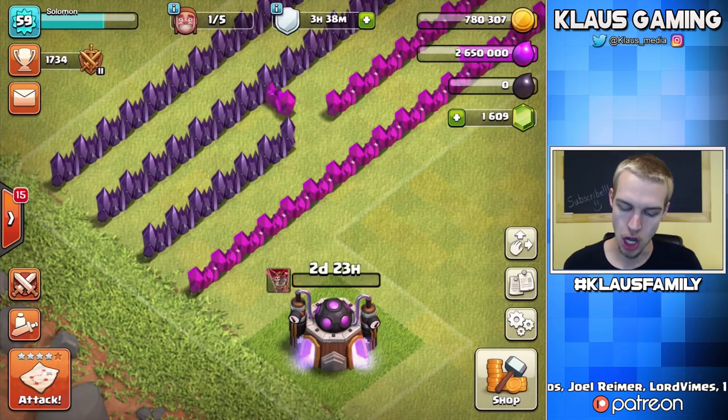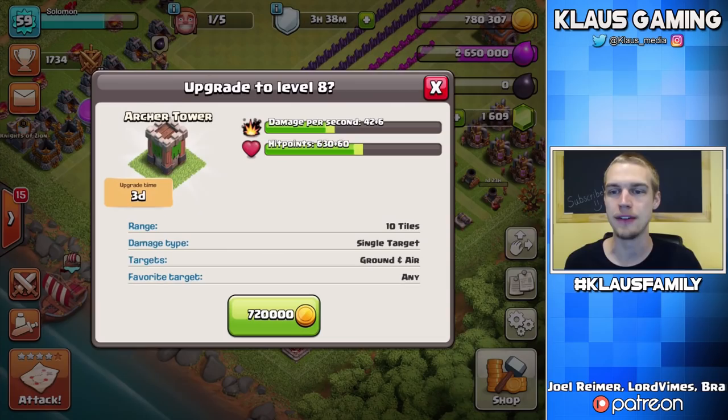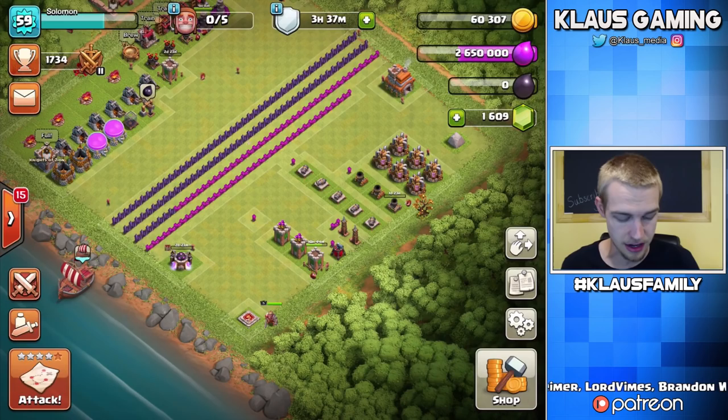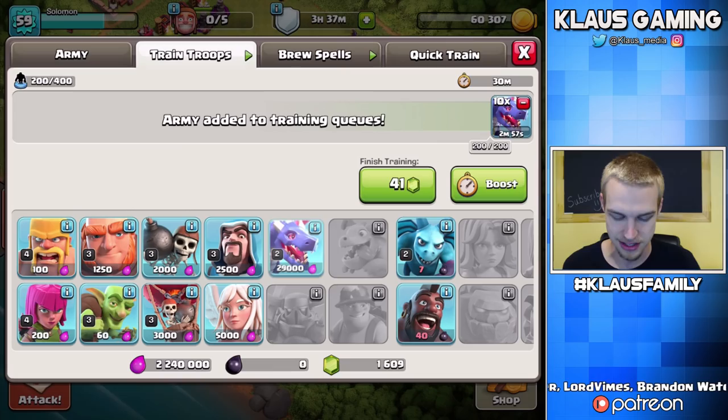The final upgrade of the episode is this first Archer Tower going to max level 8. And as you can see, we do have excess leftover Elixir — that's good because I need to start a couple of Dragon raids. Let's pour all that in there, and now we're pretty much — we still got almost 2 million Elixir. That is crazy.